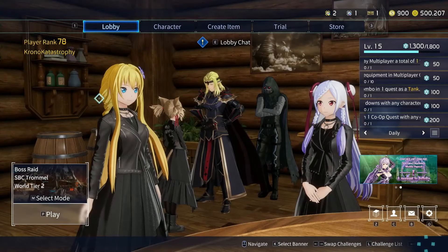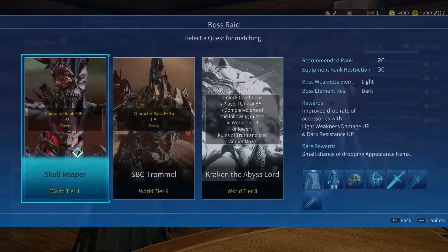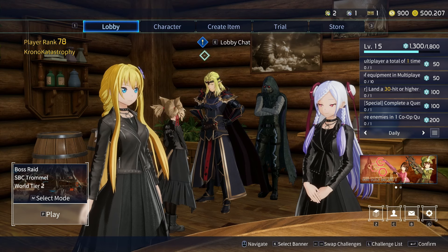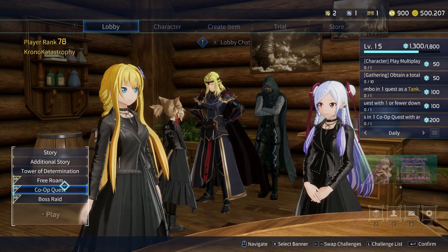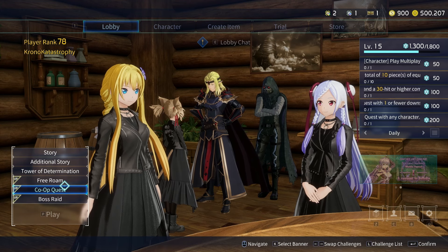Something worth mentioning: if you're doing missions with friends who are at a lower player rank than you, there's an equipment rank restriction. For example, if the restriction is rank 50, no matter how high of a player rank your equipped item is, it's going to be counted as rank 50 if it's above 50. So if you have a rank 75 weapon with terrible secondaries, but a rank 50 weapon with the proper element and decent secondary stats, the rank 50 weapon is going to be better. Being over-leveled doesn't automatically mean you're going to be overpowered for that quest.